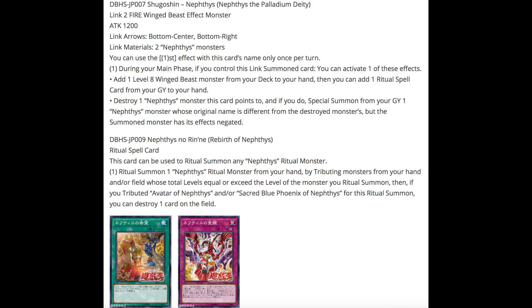The ritual spell is Rebirth of Nephthys. It can only be used to ritual summon any Nephthys ritual monster. Its effect: ritual summon one Nephthys monster from your hand by tributing monsters from your hand and/or field whose total level equals or exceeds the level of the ritual monster. Then, if you tributed Avatar of Nephthys and/or Sacred Blue Phoenix of Nephthys for this ritual summon, you can destroy one card on the field — a nice addition that sets it apart from a generic ritual spell.